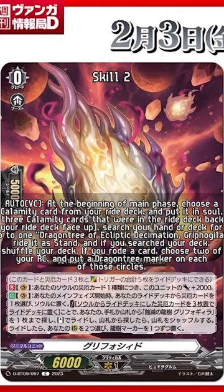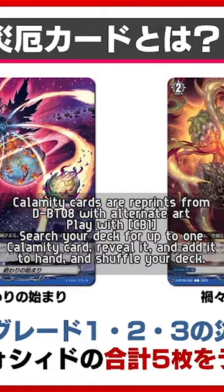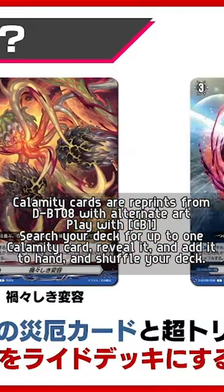Take two of your Rayguard circles and put a Dragon Tree marker on each of those circles. This card has been shown already — it's basically all arts for previous cards, and they all have the same skills.